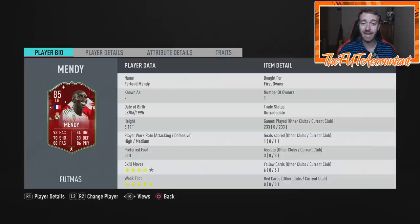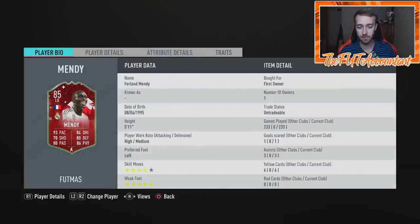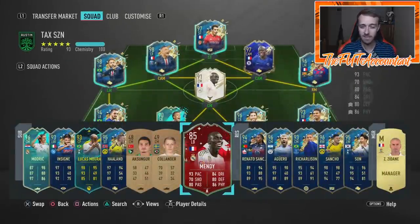The leak said this Mendy would be a 93-rated left back, which sounds awesome. But if this card requires hours of grinding objectives, you could just go buy another left back on the market. Instead of spending seven or eight hours grinding for a new 93-rated Ferland Mendy, you can go buy the 93 Theo Hernandez for like 300,000 coins.